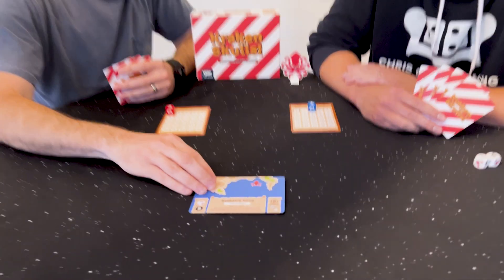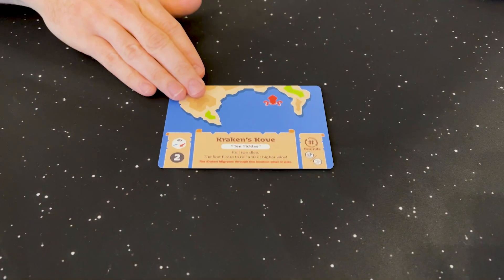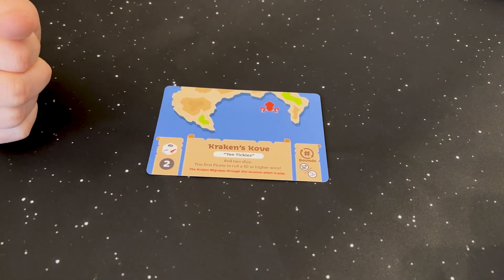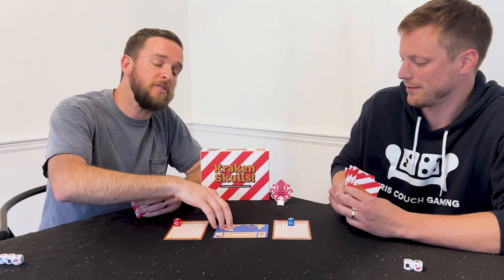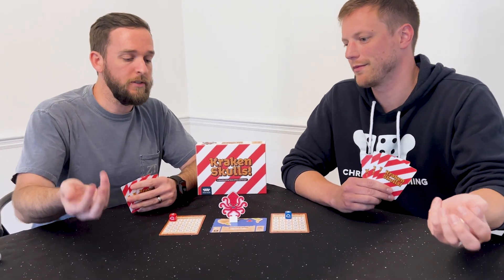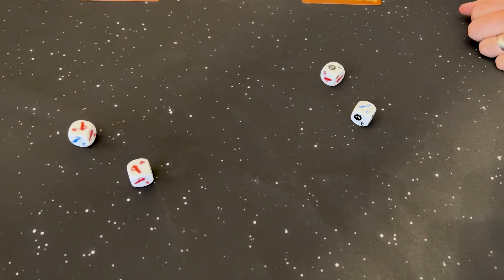Alright, let's talk about Kraken's Cove. The minigame is called Ten Tickles, and the way you play is every pirate will roll two dice for however many rounds it takes. The first pirate to roll a ten or higher wins. A special note about this minigame is it actually acts as another open water that the Kraken will pass through. So let's roll our two dice — first to a ten or higher wins. Which I rolled a twelve on the first try.